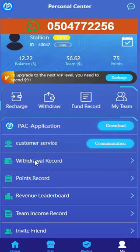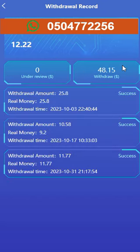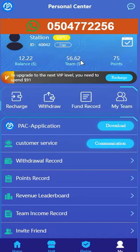Right here we have the withdrawal record. This shows the history of all my withdrawals. As you can see, I've successfully withdrawn forty-eight dollars fifteen cents so far, and I still have twelve dollars twenty-two cents left in my personal balance, aside from the team income of fifty-six dollars sixty-two cents.